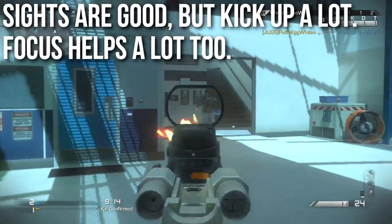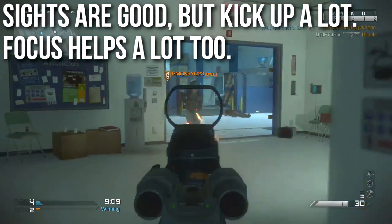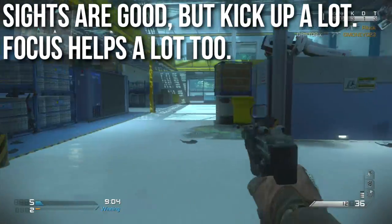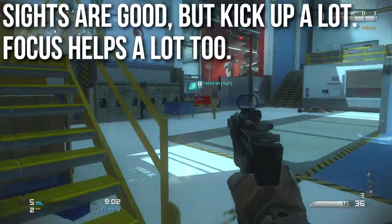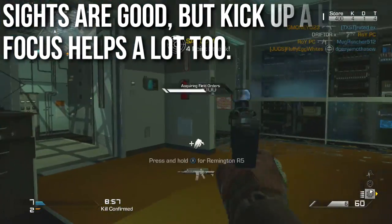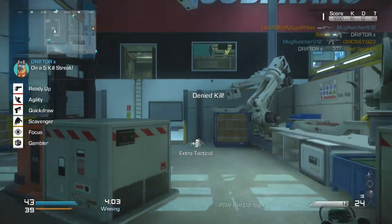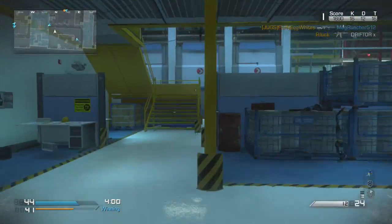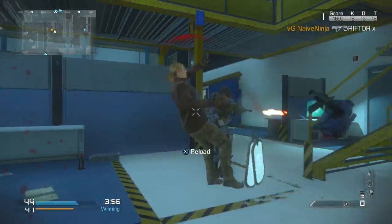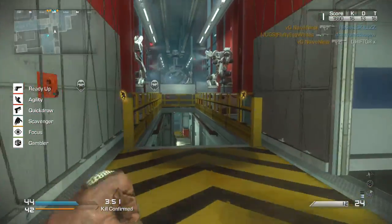The iron sights are good but kick up a lot while shooting — especially by the third shot of the burst, you probably won't see what you're shooting at. There appear to be two holes on either side of the sight that look like they may have been an alternative aiming option, but you do use the default iron sights. Focus helps a lot with this weapon — because of the slow burst, you're going to get shot while shooting somebody, and Focus prevents you from flinching as much. I ran Focus with this as much as possible and it was very helpful.